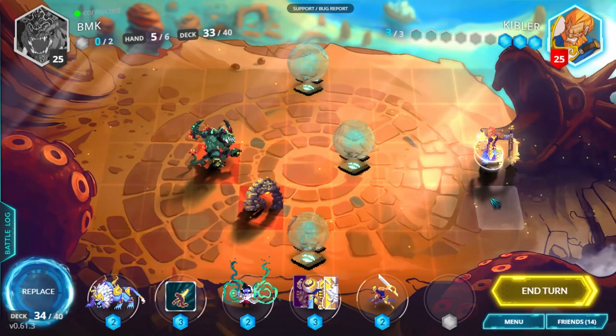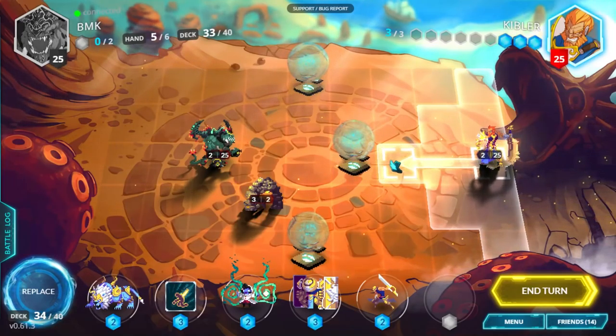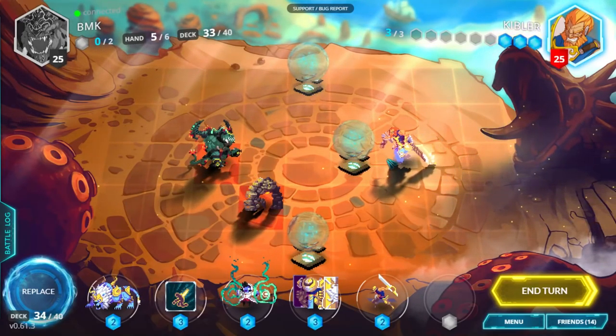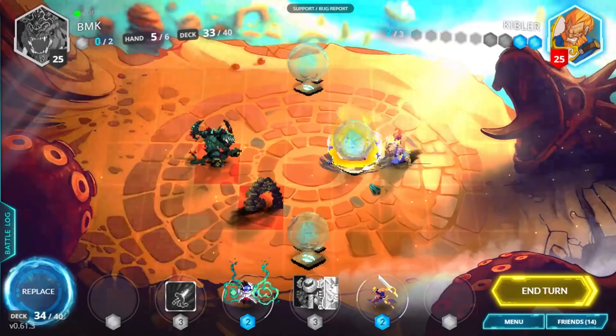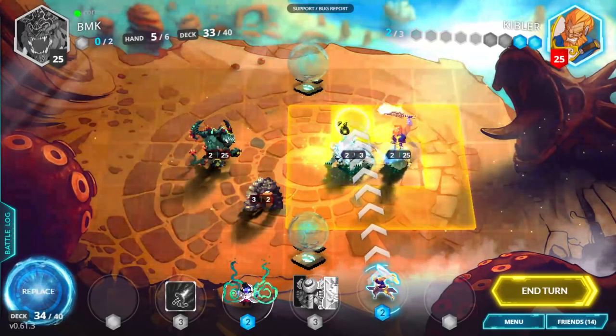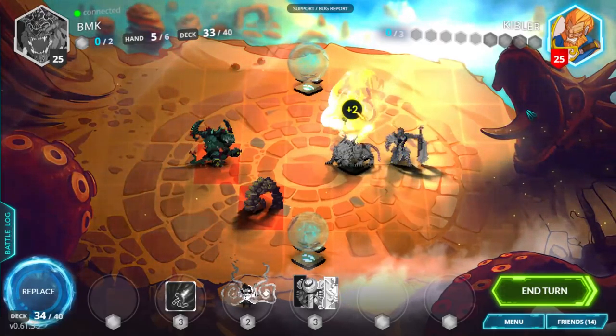As the second player, you have the ability to move forward and immediately claim a Mana Spring tile if you choose. You also have access to 3 mana instead of 2, which increases your options in the first turn significantly. Often, the player who goes second will play one minion that costs 2 mana on the Mana Spring tile in front of them, which provides the bonus mana to play a second 2-cost minion as well.